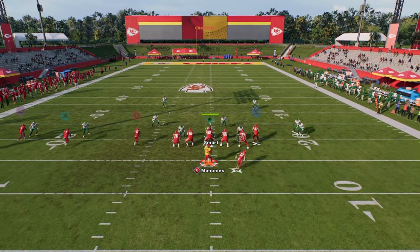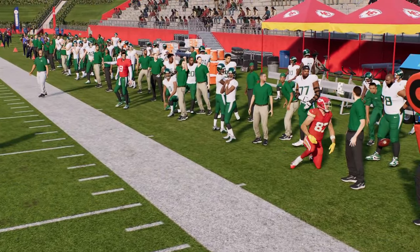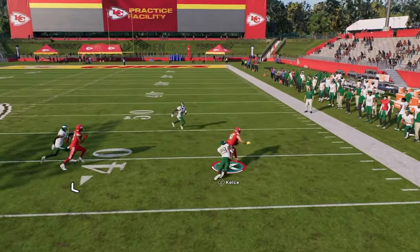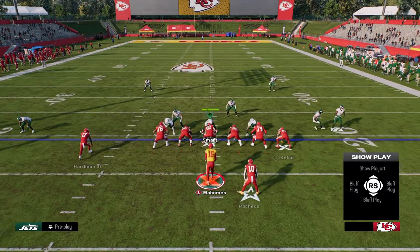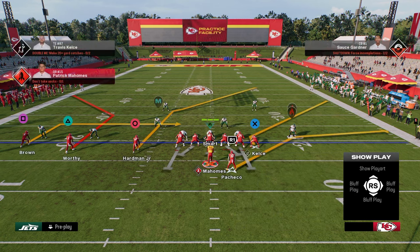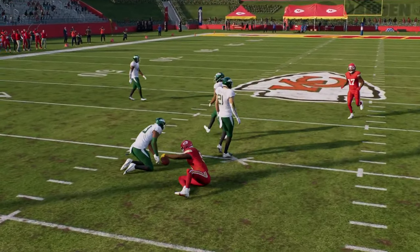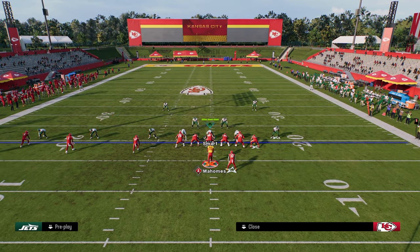Against zone coverage, you can throw this with an outside pass lead and the outside third just can't defend the route. The rest of the combo on the backside — a flat, a dig, and a crosser — does a really good job of beating man. The deep crosser beats man, the backside in beats man, and the flat route pulls all the zones. In this one setup you have a lot of variety that can beat many different coverages, and that crosser is a nice man-beating route over the right side.